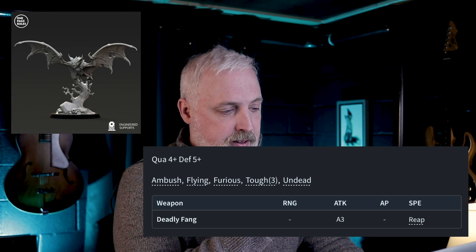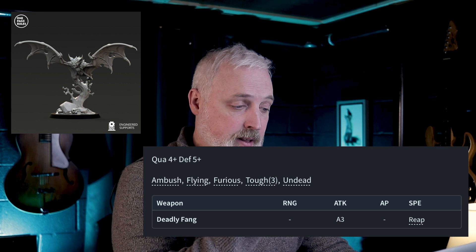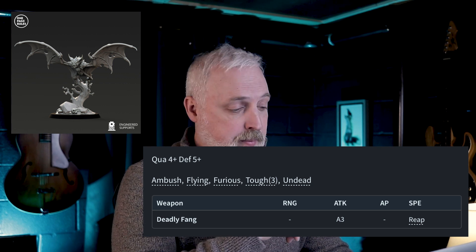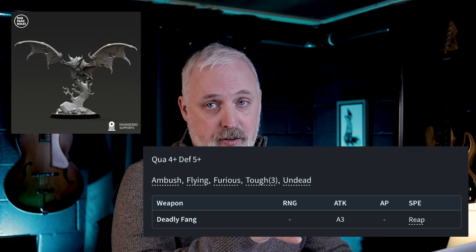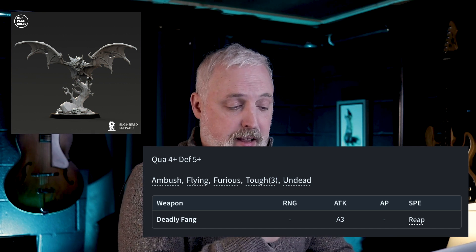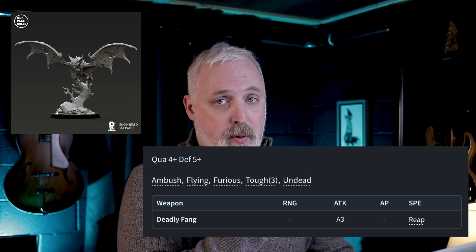Moving on to the Giant Bats, you get a single unit for 50 points in the skirmish game and a unit of 3 at 155 points in the standard Age of Fantasy battle. They have a quality of 4+ and a defense of 5+. The weapon is Deadly Fangs with an A3 attack — so 3 dice in the skirmish game — and no armor piercing. Deadly Fangs have a special rule called REAP, which means every time your opponent rolls a 1 on a defensive roll against your attack, they take one additional damage. So not only is it embarrassing to roll a 1, it also kind of hurts.